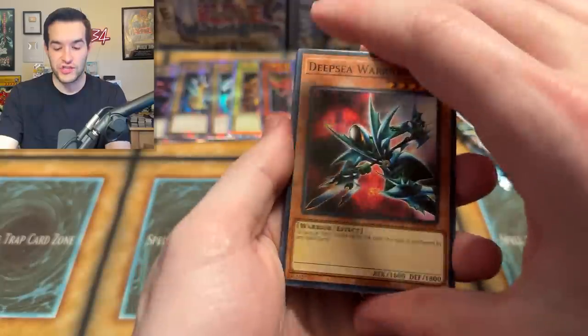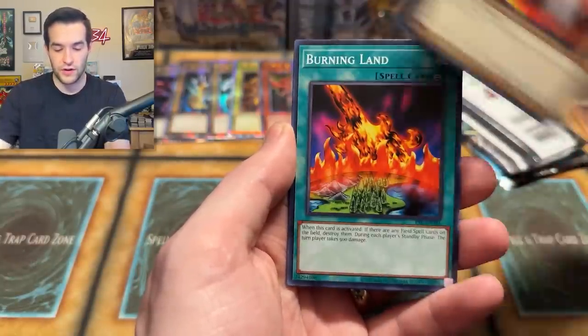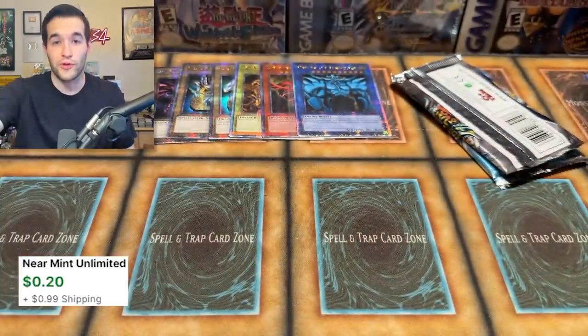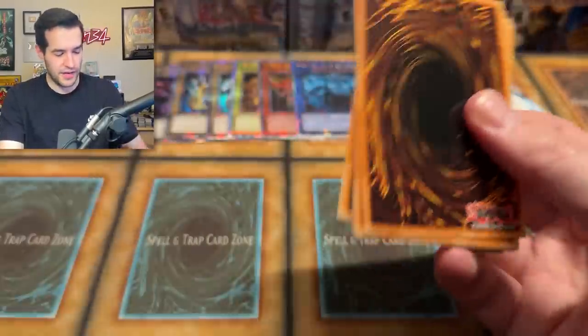Same thing with Dark Crisis — I didn't feel like we've gotten a lot out of that. Pharaoh Servant has been the Jinzo and a couple of Supers. Did we get an Ultra out of here? I don't think so. Gradius, Burning Land, Spike Bot, Michizuri, and Insect Barrier. We've got a lot of Supers, so I can't remember where they all came from. Haven't been a ton of Ultra Rares.